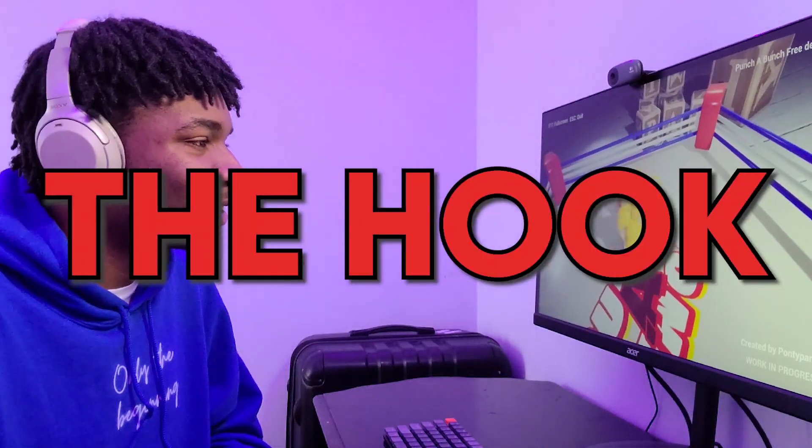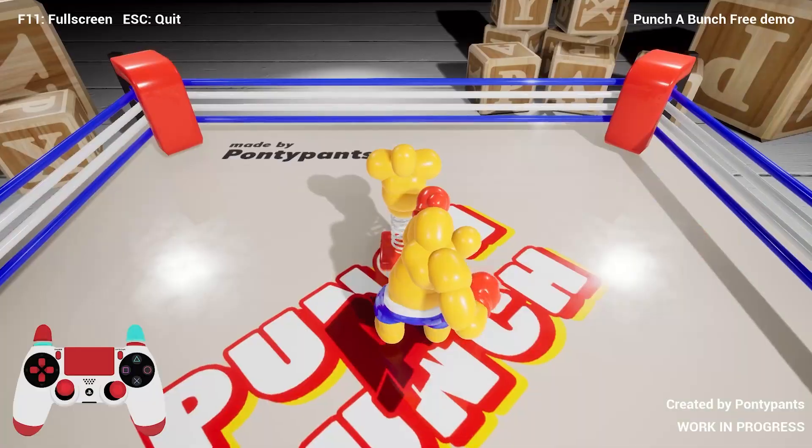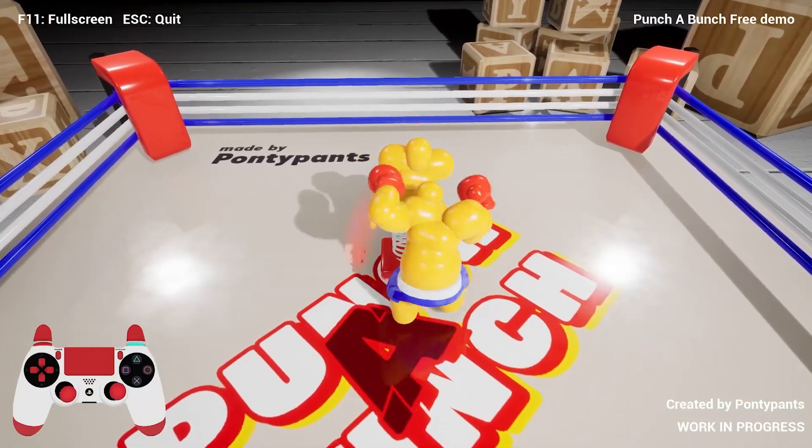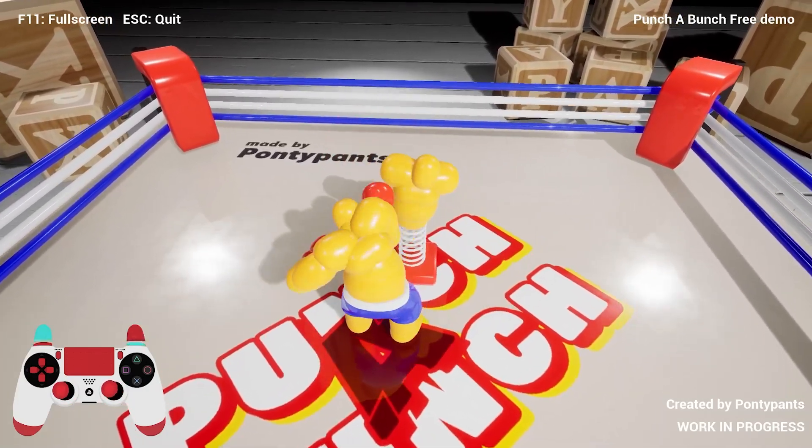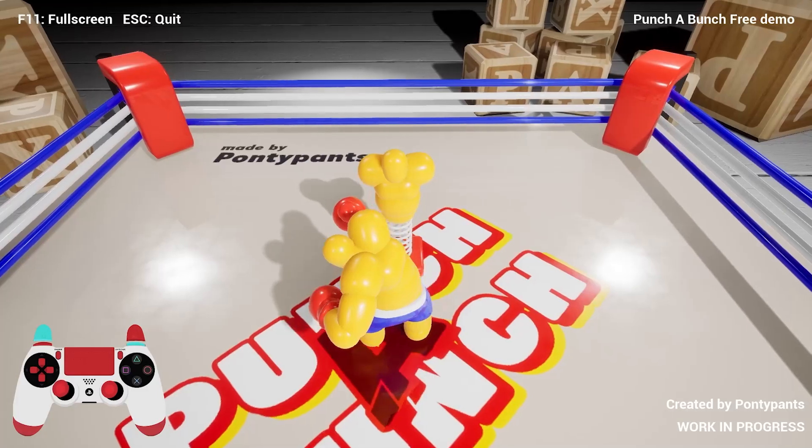The next is the hook and this thing hurts. I feel like it does better at mid to close range and it looks like it does a bunch of damage. The way you do it is by leading to the side of your punch and as you release the trigger you want to swing it to the opposite side.